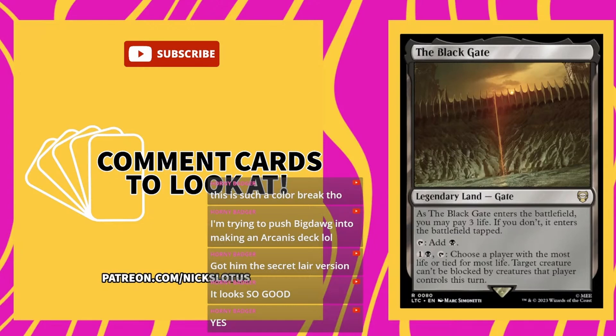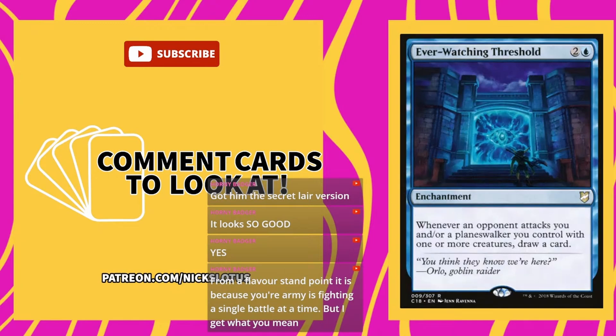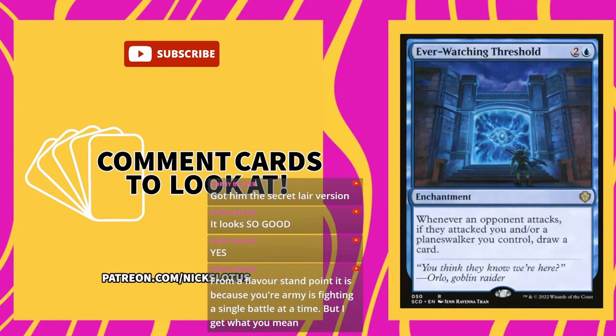The Black Gate — legendary land. As it enters the battlefield you may pay three life; if you do it enters tapped. Tap for one black. One and a black, tap: choose a player with the most life or tied for the most life — target creature can't be blocked by creatures that player controls this turn. Black Gate is really good. On the topic of confusing wording: Ghostly Prison originally read 'whenever an opponent attacks you or a planeswalker you control with one or more creatures, draw a card' — super easy to understand. They brought it back in the starter decks and reworded it so cryptically that it reads like you draw a card for each attacking creature. It's just super weird they changed from clear wording to something so cryptic.